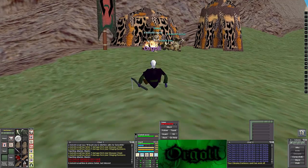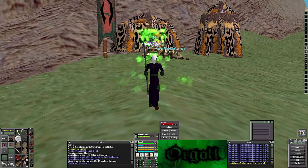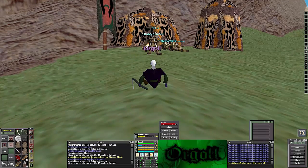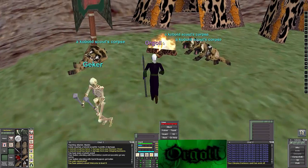Once I got to level six I went ahead and headed to the next area. You can go anywhere you want — you can go to Blackburrow at level six, Crushbone at level six, or Warren's if you're in Paineel. I personally went to Befallen because it has the highest zone modifier.